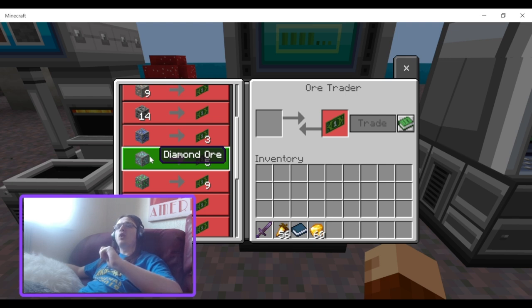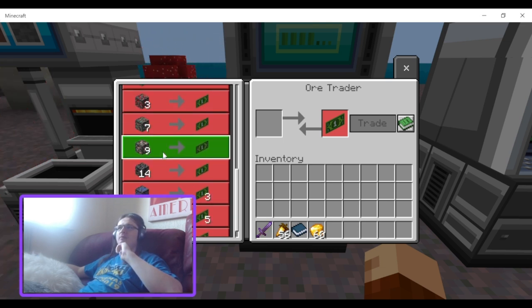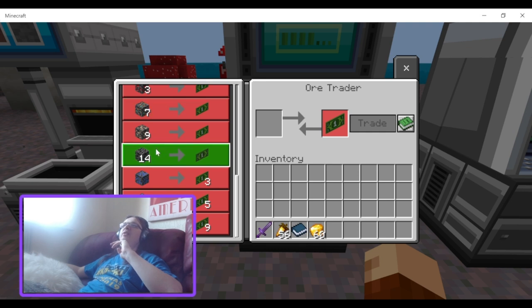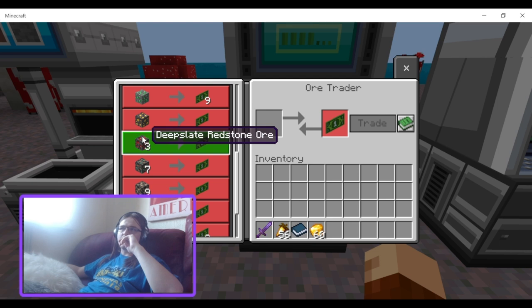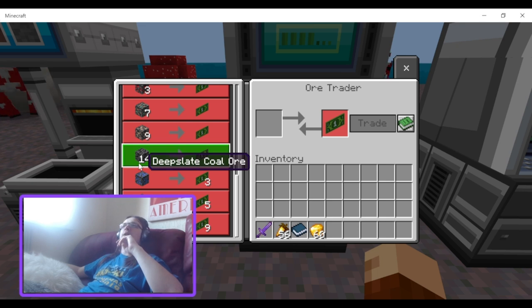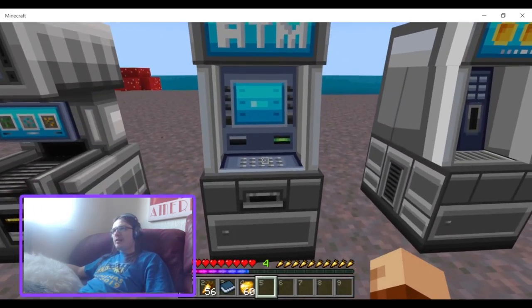You could get five notes from trading a deepslate diamond ore, and deepslate diamond ore — the rarest block in the game — gives nine notes, the same as a regular emerald ore. Regular diamond ore should be worth way more because it is way rarer. All the deepslate variants are the same price as regular variants, which is wrong too — for instance, deepslate copper may be rarer than regular copper because there aren't many layers where it spawns. Regular redstone is probably rarer than deepslate redstone as well.